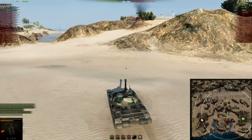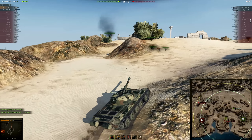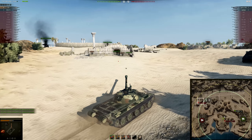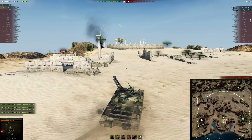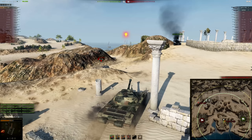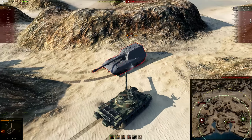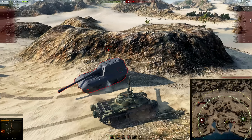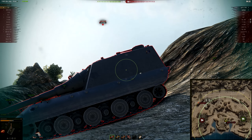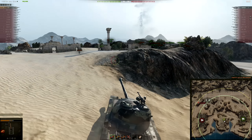I could easily flank the Jagdpanzer over the hill, and as long as the Grille stays alive and keeps him busy I should be fine with the flanking. But the Grille makes a pretty silly run — not sure why he would do that as there's no reason to even try it — and gets himself killed for no good reason. Now it's just me against two TDs. First up is the Jagdpanzer. Not in much danger here as he just fired. I could have gone for the tracking shot to be 100% sure, but I didn't want to miss out on the damage with my damaged gun.